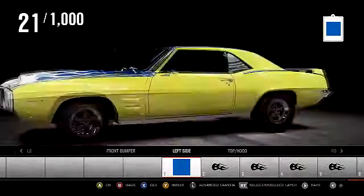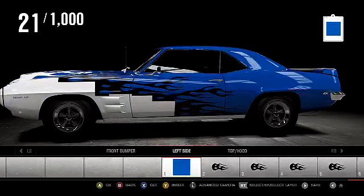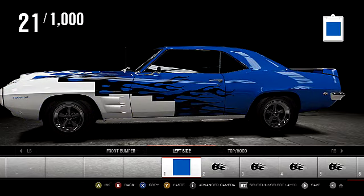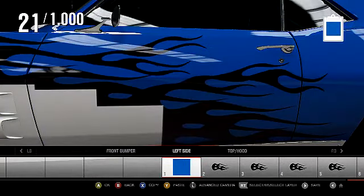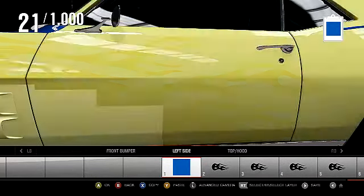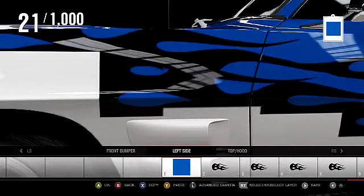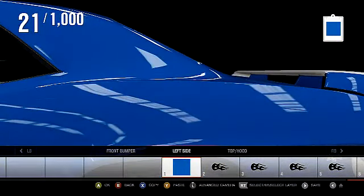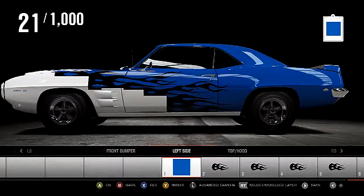Obviously, the camera — to move it — is just the right stick. Move it around like so. Someone was asking how to zoom in: what you do is click the left stick, hold it down, and slide it forward to zoom in. If you keep the left stick clicked down and move the right stick, you can move and focus in on a certain spot. To get back to normal, just go to your bumper then back to the left side and it resets.